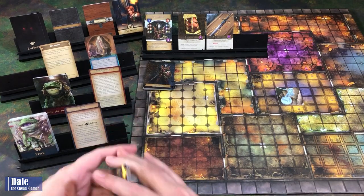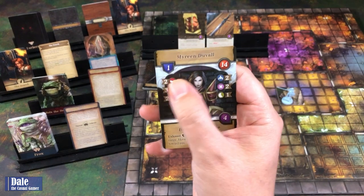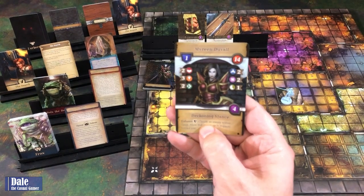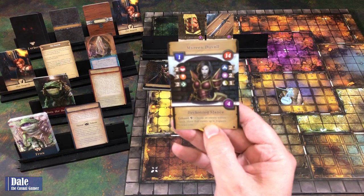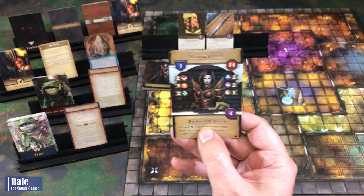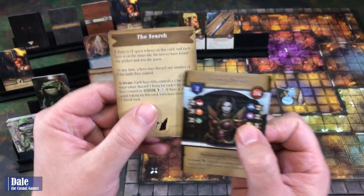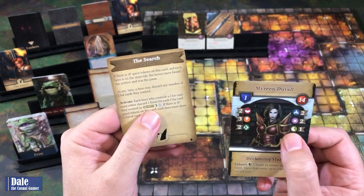For our character, we're going with Maureen Duvall. She's got a defensive one, 14 health, and a range of four for her ability. Exhausting that rune exhausts the card; spending that rune token, choosing an enemy within range, moves that enemy up to three spaces towards you. We also have our six stats letting us know how many dice we get to roll for each test. She probably is not the best one for this, but it's the one I picked. She'll only be rolling one die for that test.